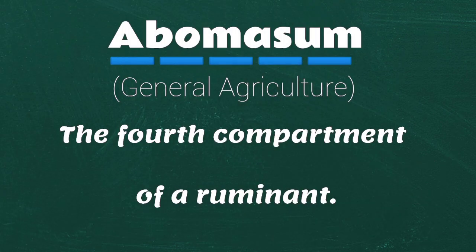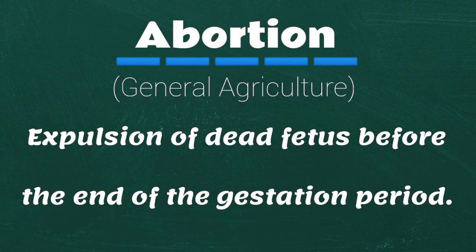Abomasum: the fourth compartment of a ruminant. Abortion: expulsion of a dead fetus before the end of the gestation period.